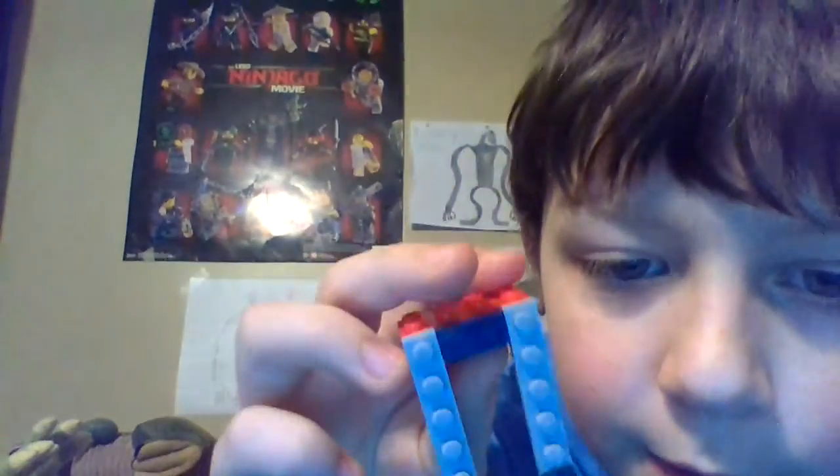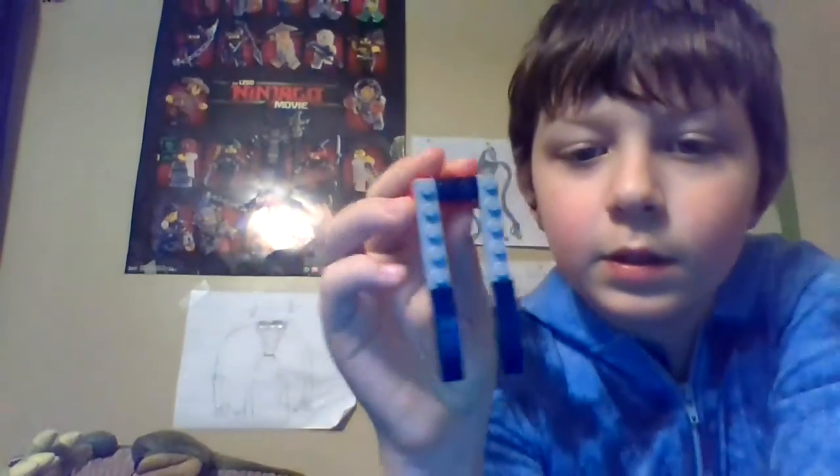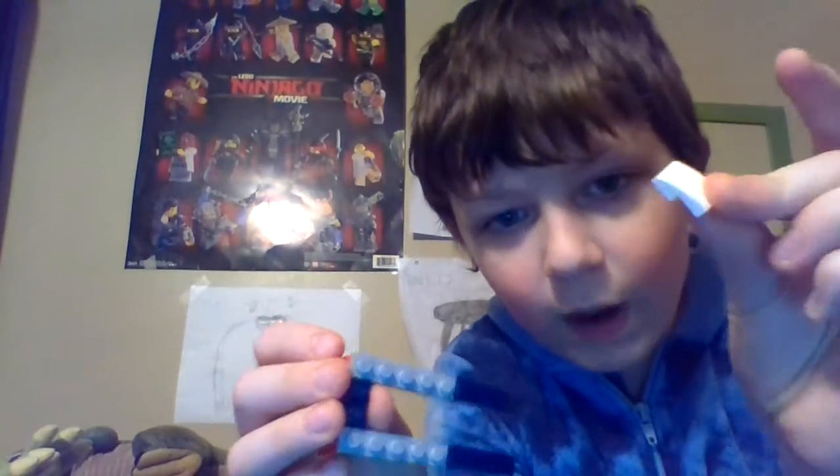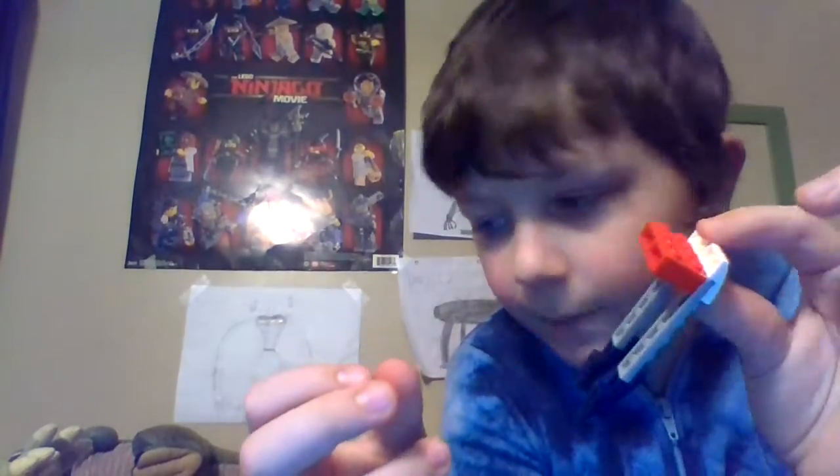For the head, for the front bit, you're going to want to take a one by two and a one by six, then some long slopes on a four slope, and take your two white two by two slopes and make that. That's your first bit of the head.